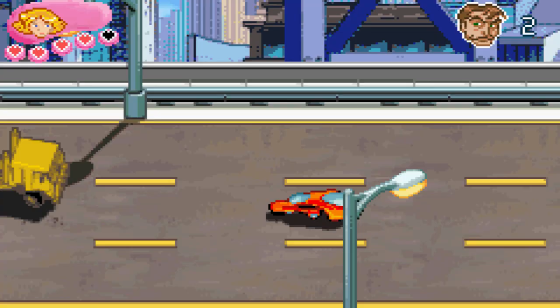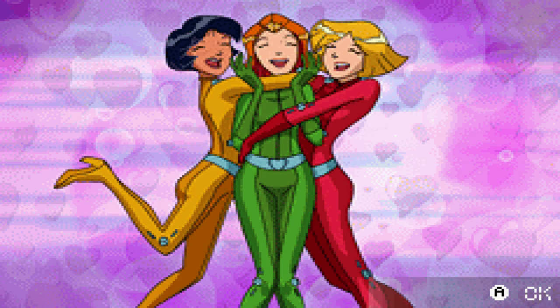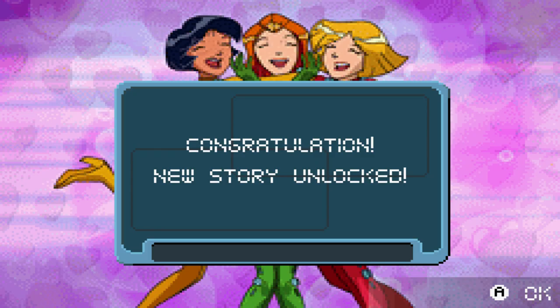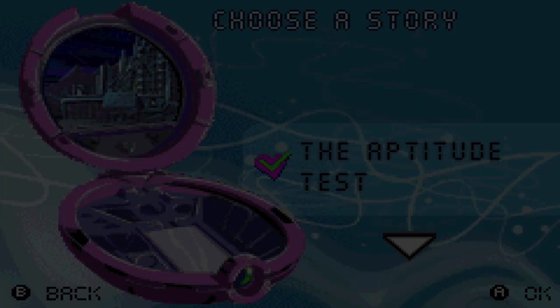One thing that does confuse me is the fact that there are always 2 chapters available. You immediately start with chapters 1 and 2, and if you beat either of them you already unlock chapter 3. At any given time there are 2 new storylines available, and I just thought it was a really odd choice. Maybe it's to give you something to do when you get stuck, but in a game like this that's rarely ever the case.